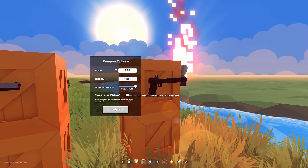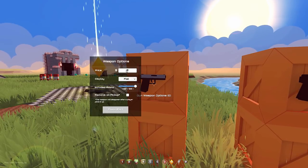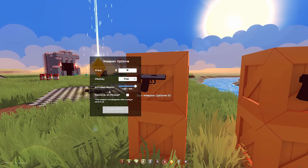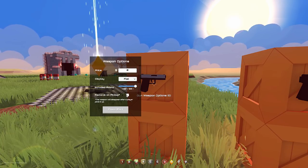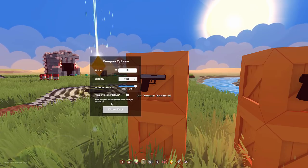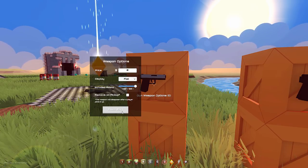This one's 950, and this one is a free weapon. You can change the display type, how much ammo it comes with, and whether you want to remove it on pickup. If you select that, the weapon will disappear after you purchase it — so it's kind of like a one-time use type of thing.